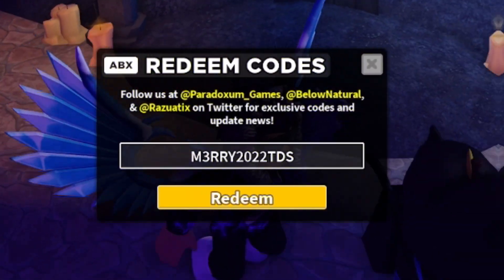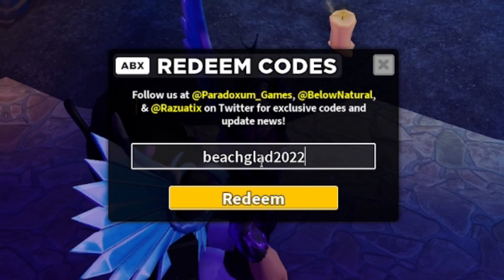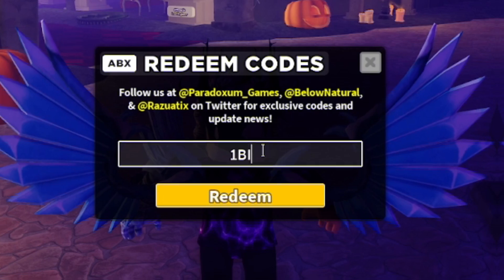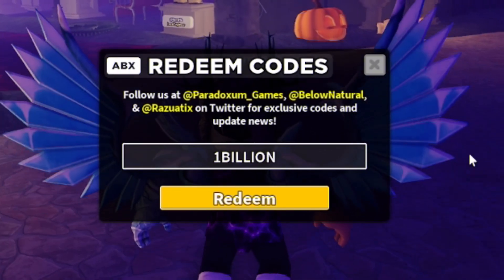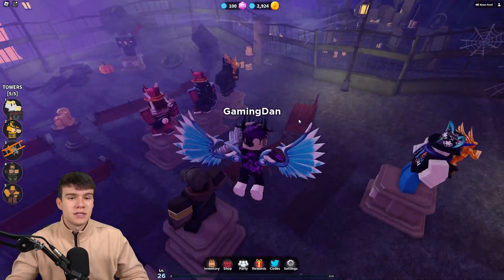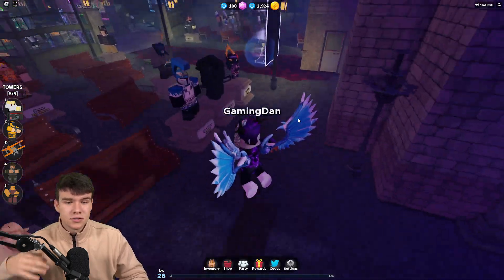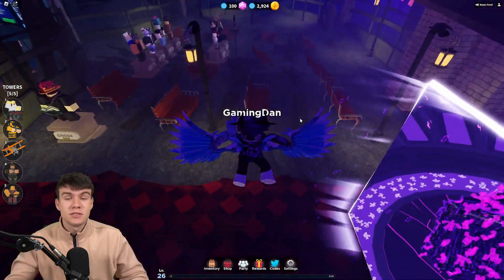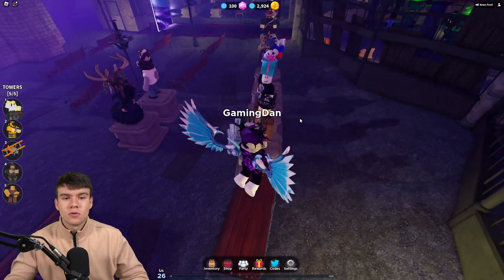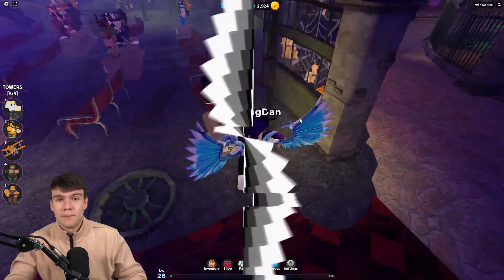After that, go ahead and redeem this one — BeachGlad2022. Try this one out, hopefully it works. The final code of today is going to be 1Billion — spelled 1-B-I-L-L-I-O-N. I think that's going to be it for the video here inside of Tower Defense Simulator. As always, whenever this game updates or releases new working codes, I'll be making new videos showing you guys all of them, so stay tuned. I hope you all did enjoy this video — if you did, make sure to like and subscribe. Peace out.